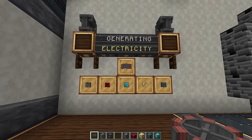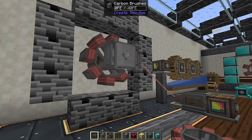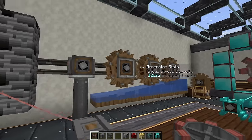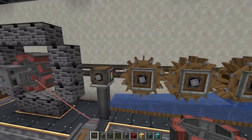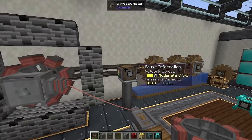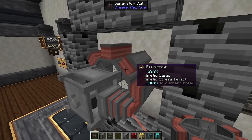The first part of Create New Age we're going to talk about is the generator coils. Using them is relatively simple: you need to generate some SU using your regular Create components, and then you feed that into a generator coil.